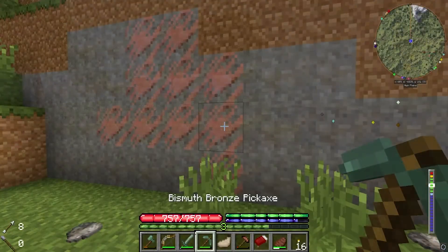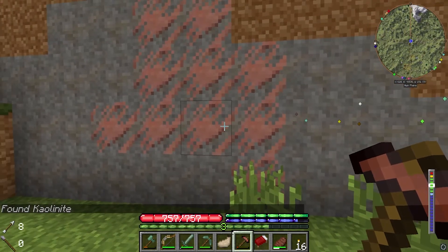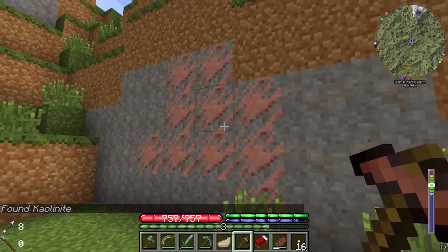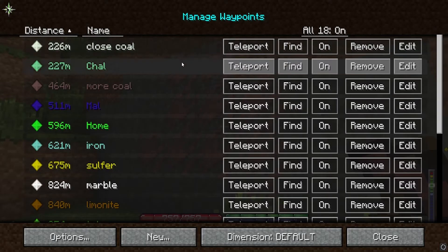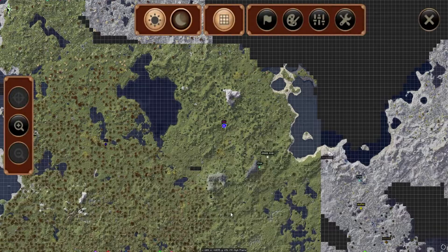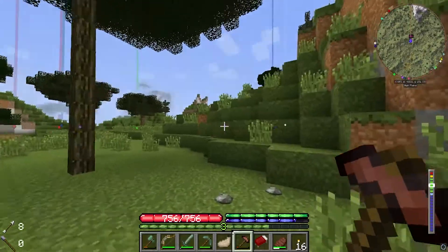I found some other ore called chlorargyrite — I'm not sure what this is used for. I'm pretty sure some ores are useless in this game. I'll mark this on the map. I'm a lot closer to the base now — I decided to go back to the huge mountains I live by because there's quite a bit of stuff over there.